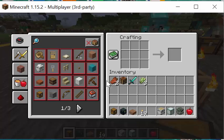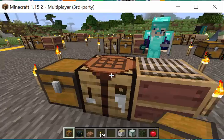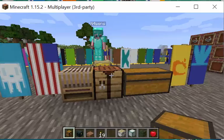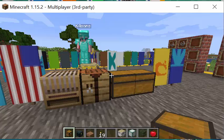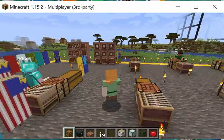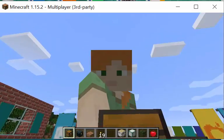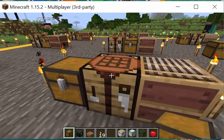One participant is in survival mode by mistake. The host changes them to creative. Once in creative mode, if you're on the survival inventory tab, you may just need to click one of the other tabs — like the search items tab with the compass icon.